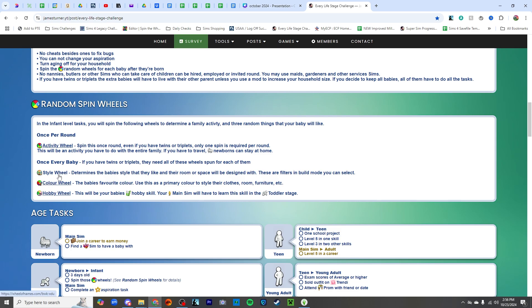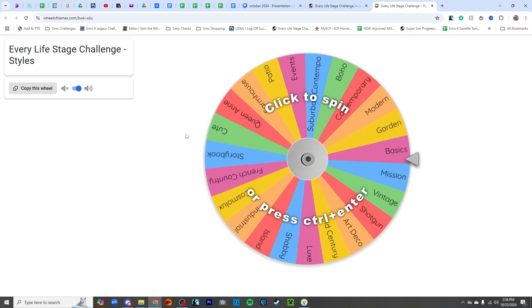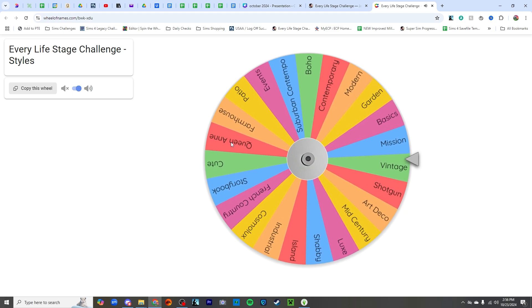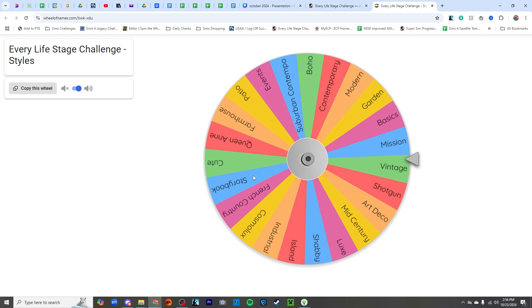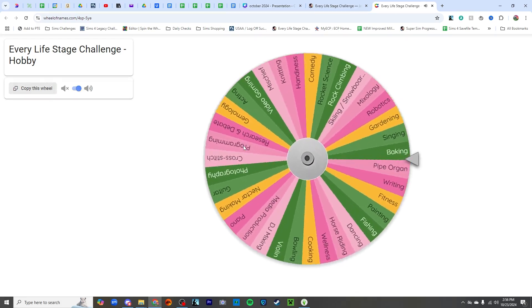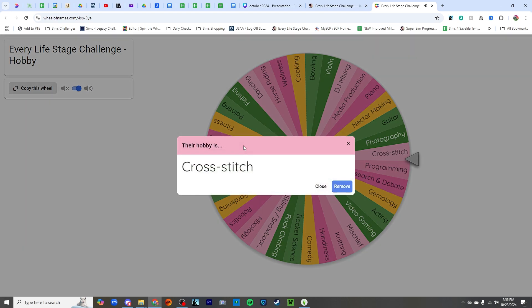Now we need to do Dallas's style. We've already gotten farmhouse, mid-century, industrial, and shabby. So we need something that's not those for Dallas. Vintage or mission? Vintage — either one would have been okay with brown. I think we need to come up with whatever the accent color is going to be. And then the last one is the hobby wheel. We already have photography, guitar, pipe organ, and baking. So it looks like programming or cross-stitch. Cross-stitch! How fantastic with her vintage, I love it.